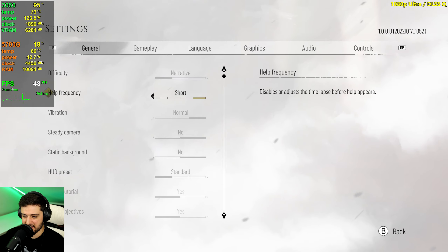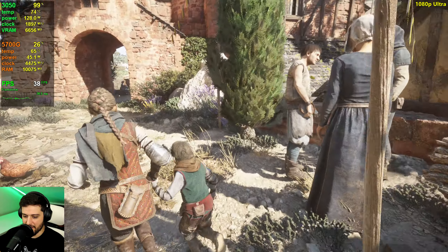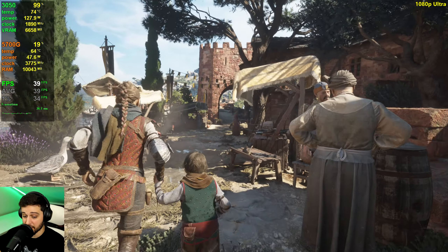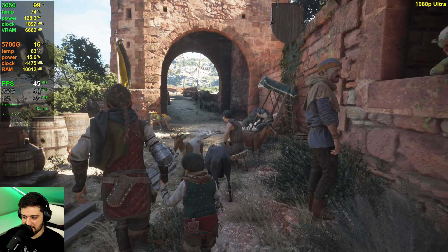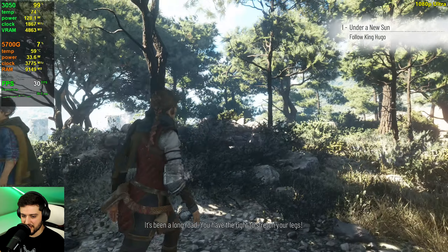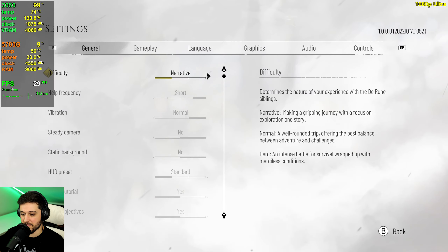Let me disable DLSS just to see how many frames we get in this area — 40s and 30s. GPU usage is still fluctuating, so it's not really a CPU-bound scenario at all. It's just a game that isn't well optimized. It's a bit sharper at native than with DLSS, unlike some games where DLSS looks sharper like Call of Duty Warzone. We're back to dropping into the 20s — ultra settings are just way too much for the 3050 in this game.